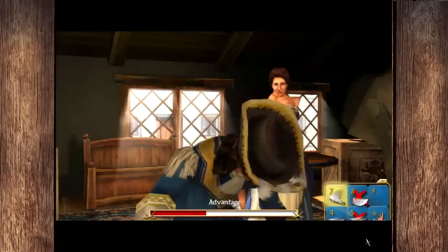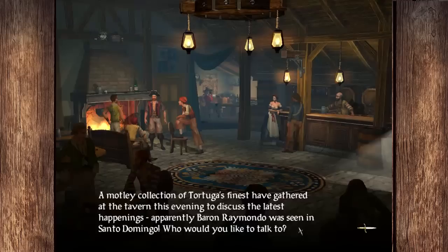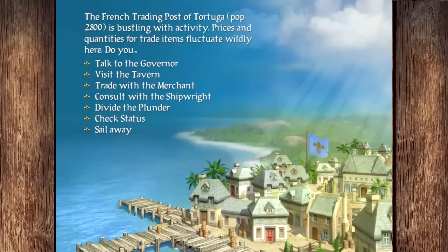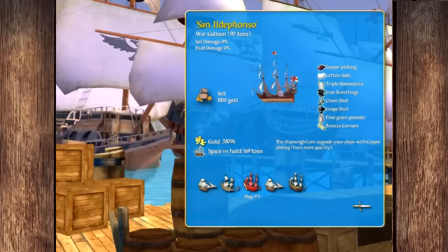If you protect the barmaids from the captains, sometimes she'll give you useful rewards — sometimes she won't, it depends. The bonus I got was a recruitment bonus, which isn't going to be that helpful right now. There's also a shipwright in the Florida Keys who can upgrade your ship with iron scantings. You can also take copper plating on your ship — I am going to do that upgrade.